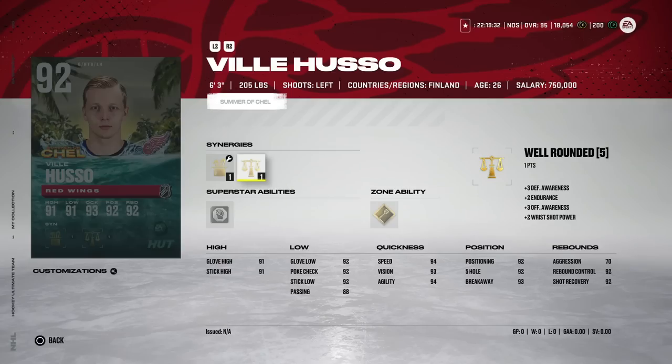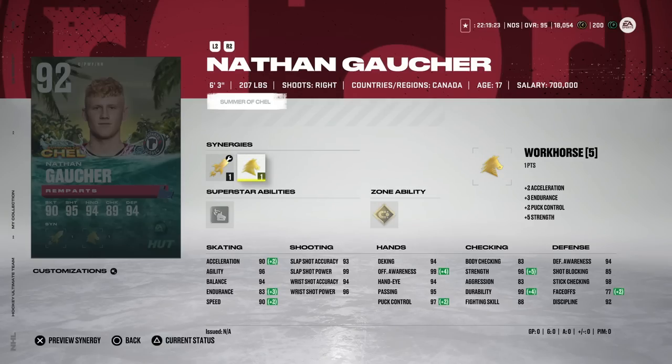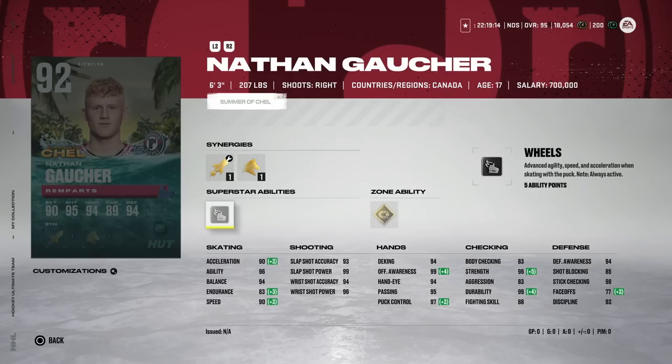It seems weird to not move on from Binnington and keep Huso. Binnington got them into the second round, but it just seems odd. Nathan Gosher from the Quebec Remparts got a huge pop at the Bell Center when drafted by the Anaheim Ducks — they had a pretty decent draft. His card has Magnetic and Wheels, so skating and speed aren't very usable at this stage, but if you're a Ducks or Remparts fan, there you go.